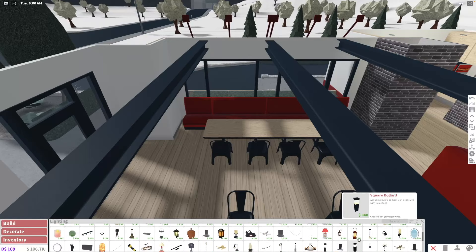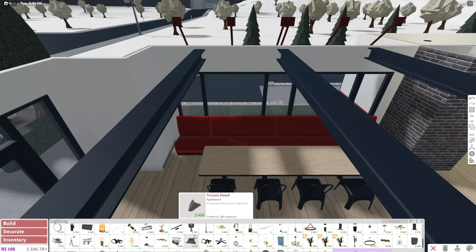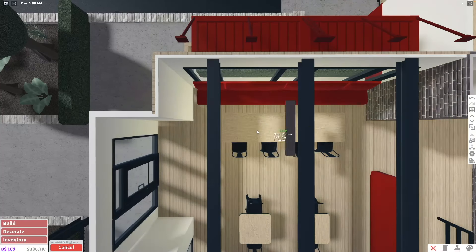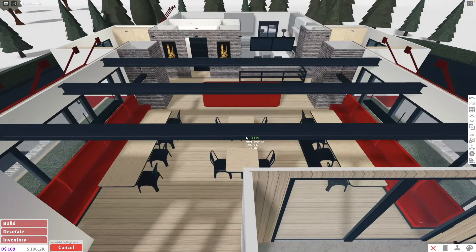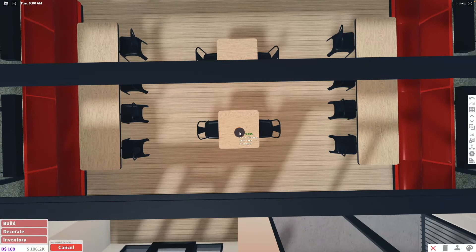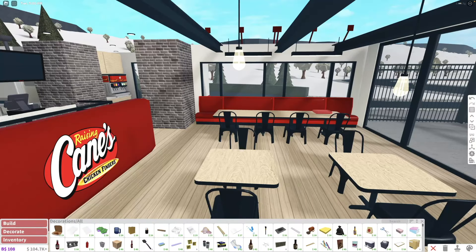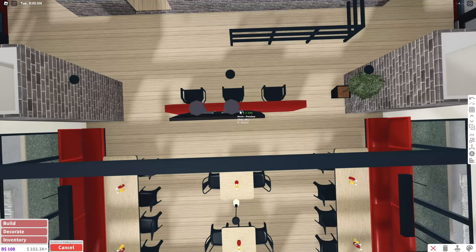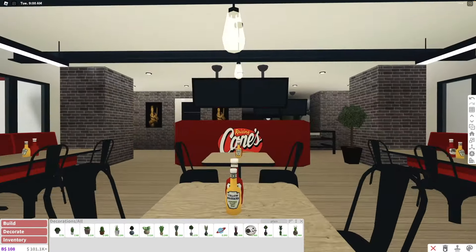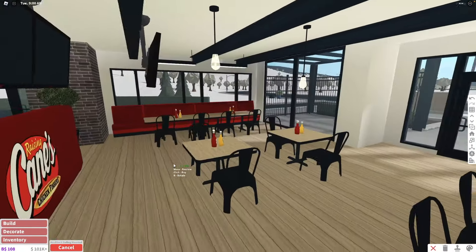We should get some fancy lighting in here — some chandeliers or commercial hanging lights. I'm trying to find them. The beams are definitely not centered at all. We also need some light for these tables. I'm just going to add a few more small decorations like a ketchup bottle and a mustard bottle on each table, and maybe another set of TVs — though I don't want them covering up the existing ones.